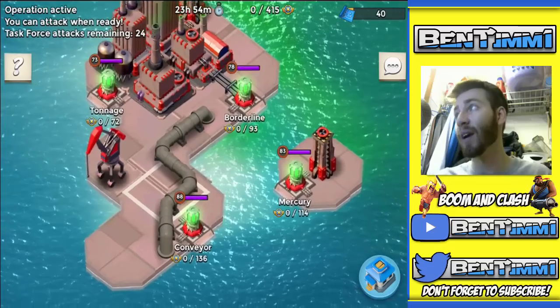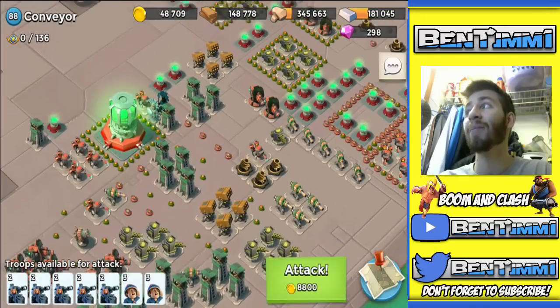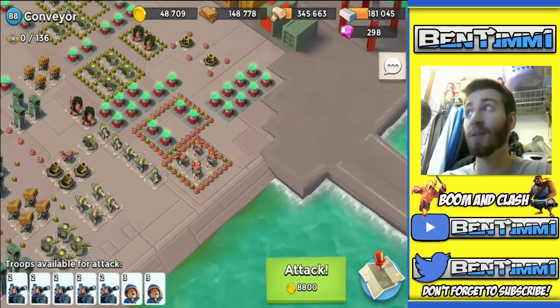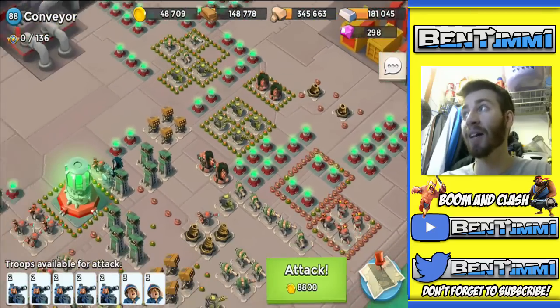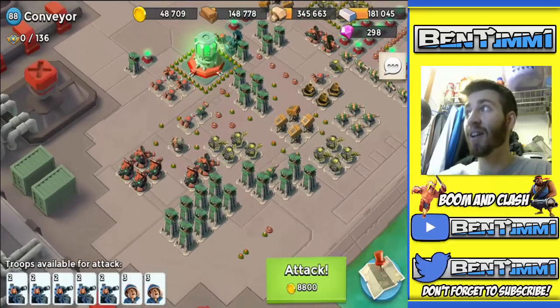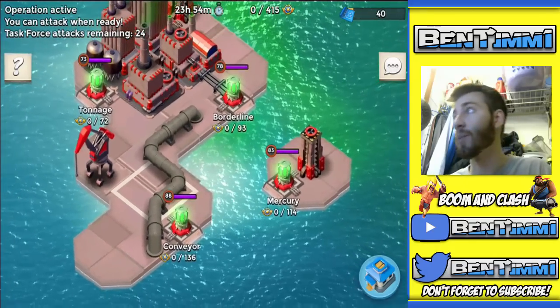We've got Conveyor here at level 88, so let's check this base out. First glance it looks pretty tough — you see all those mines, all those rocket launchers. That does not look very easy. You've got a shock launcher in there, you've got some boom cannons — that should be interesting. And then let's check out Mercury.